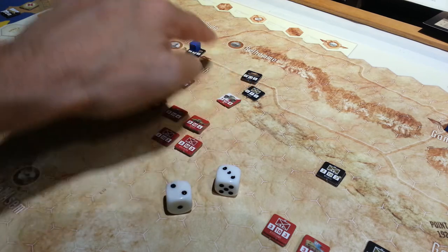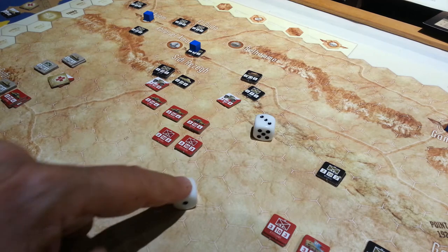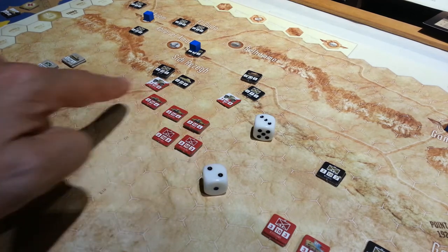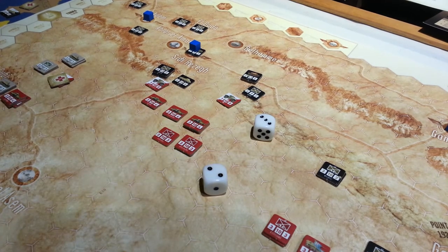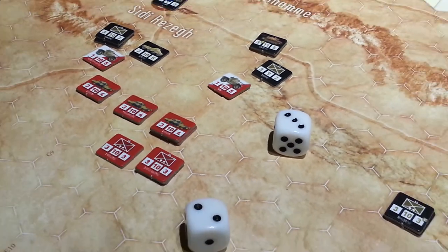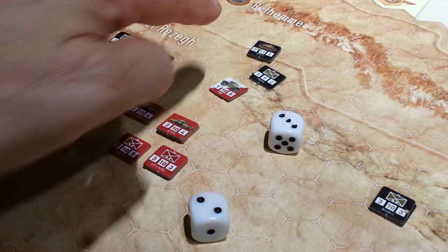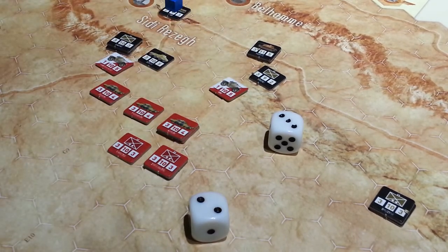Only those units that are three or higher with their initiative factor can activate when the high roller goes first. Here's a three, a five, a five, and a two. These guys rolled a two, so all of their guys will be able to activate — you can see they're all threes and fours and fives. The Germans are anywhere from two to five. If you roll a six in this game, you're not moving the entire couplet — that's one quarter of the game turn that you won't get to activate.